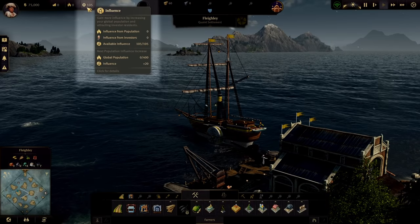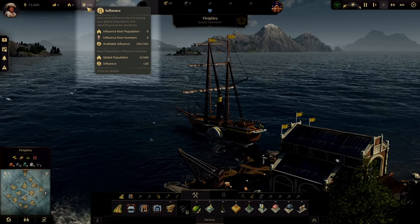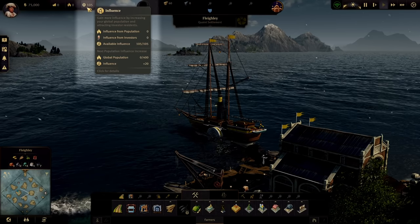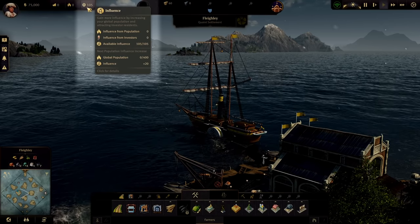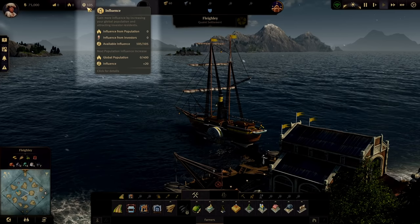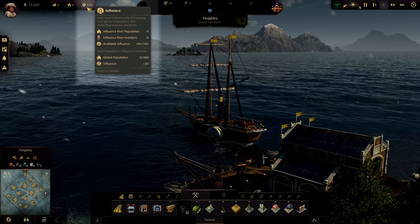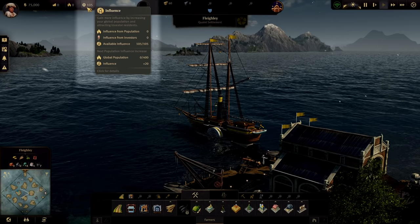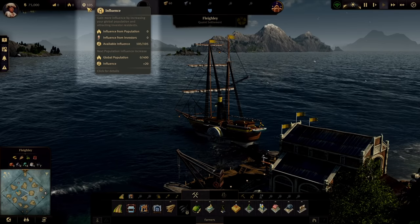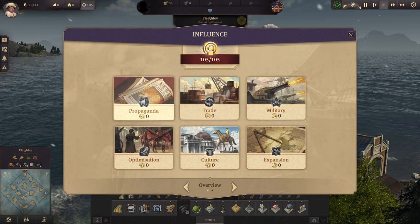The next one is very important and something a lot of people — especially newcomers — don't know about. This is your influence counter. Influence is a refundable resource that you accumulate by increasing your global population, getting influence from your investor tier, or from engineer skyscrapers when you have the High Life DLC. Influence is used for many, many things in the game.